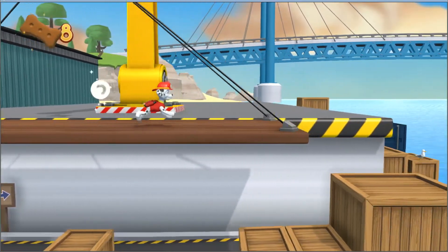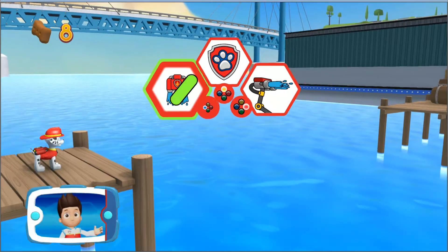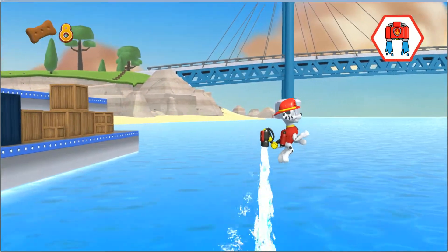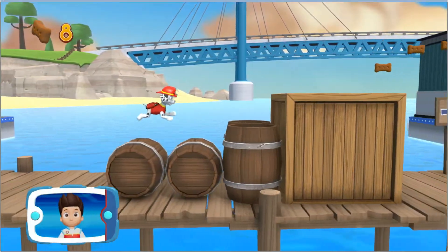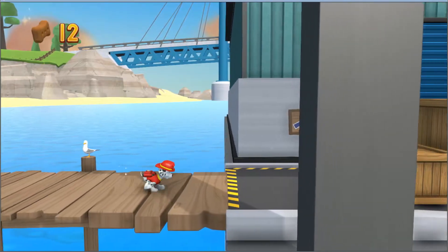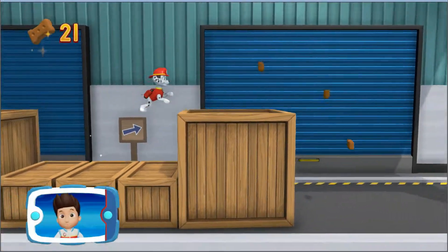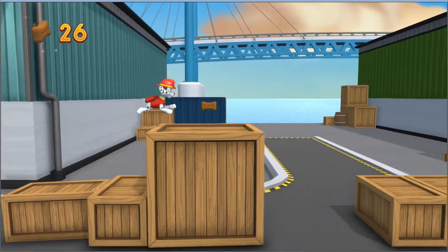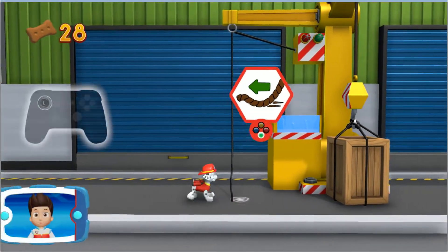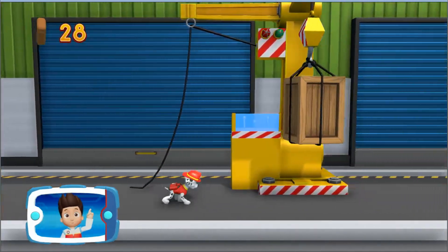Star! Pick the pupability that you should use. Great job! Wow! Find and collect all the pup treats that you can! To pull the rope to the left, move the left stick. Go quickly — you have to get through the path before it closes.